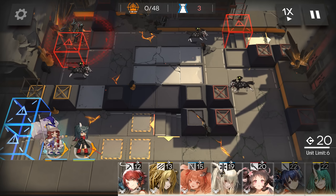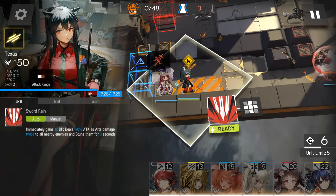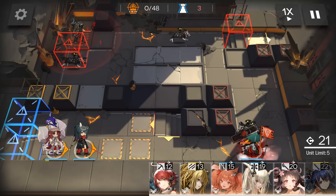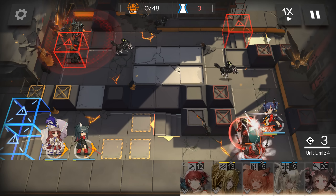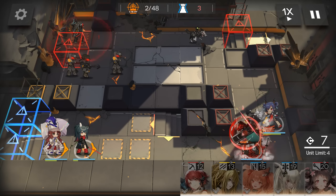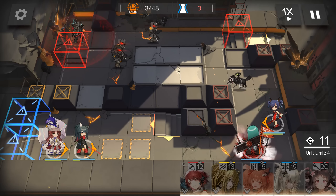Defenders are the tanks of this game and their main function is to stall enemies. Most defenders sport high defense and can block multiple enemies, but they tend to be held back by low attack stats and offensive capabilities. Pair them up with a good healer and they'll become a near-unbreakable wall holding back the tide of enemies.